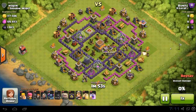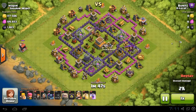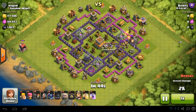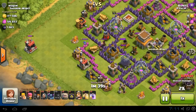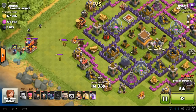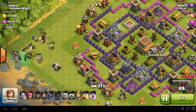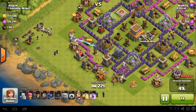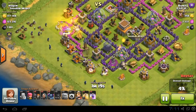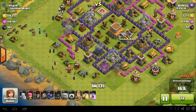Step one of the second raid: lure the clan castle troops. Again, if they've got flimsy troops, use a poison spell. Drag dragons or balloons off to the side and kill them there. If you're the first attacker, I recommend luring the troops like this. If you're the second attacker and you know from the replay that they only have flimsy troops, use a poison spell and you don't need to bring hogs to lure. I do recommend luring every time, especially if you're the first attacker.